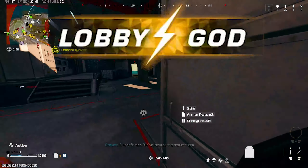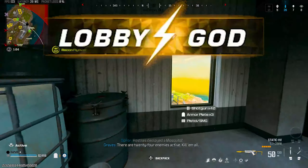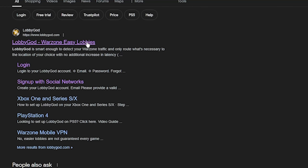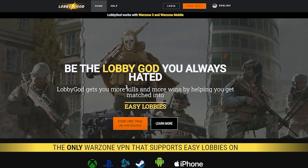The best part is they have a free trial so you can test it out for yourself. It's completely safe and risk-free, so if you don't like it you can always cancel your subscription later. To start things off, if you type in lobbygod.com on your internet browser you can go straight over to their website — LobbyGod, Warzone Easy Lobbies. It's very simple to set up and they do have a free trial.